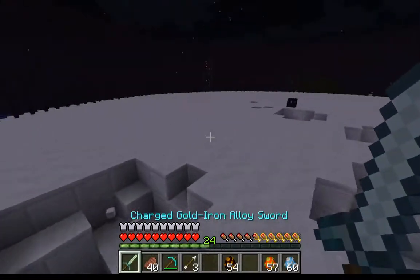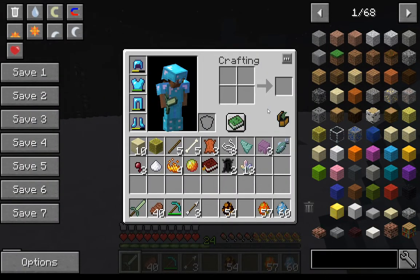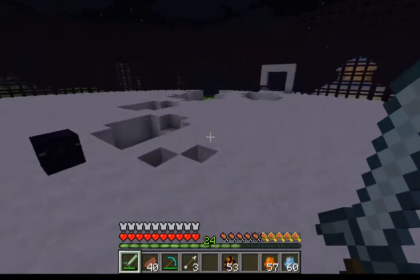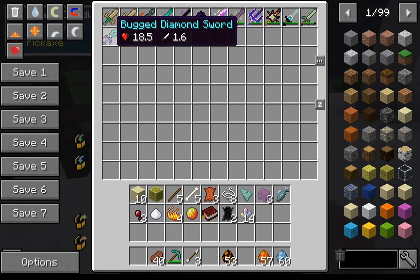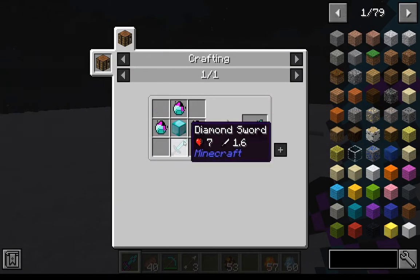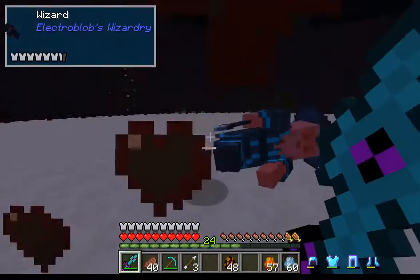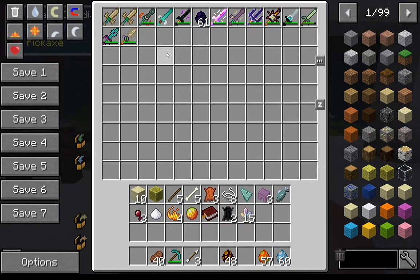Now the charged gold iron alloy sword — if you get struck by lightning while holding the gold iron alloy sword it becomes a charged version. You're likely never gonna get it naturally, but there's no right-click ability. It's just really strong but breaks easily, which the mod developer might want to fix. Next up is the bugged diamond sword — by far the strongest sword in the game. It has a chance to delete enemies outright, but deleted enemies won't drop their items.